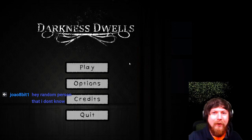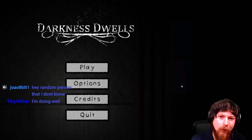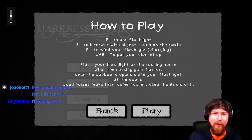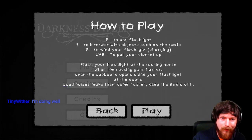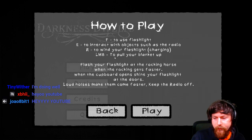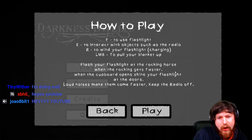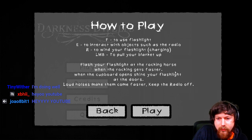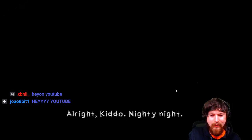Alright, hello everybody, welcome to another video. We are playing another indie horror game, it's called Darkness Dwells, so let's get it going. F is flashlight, E is interact, R is wind, and left mouse button pulls those blankets up. Flash your flashlight at the rocking horse when the rocking gets faster. When the cupboard opens, shine your flashlight at the doors. Loud noises make them come faster. Keep the radio off. Alright, let's do it.